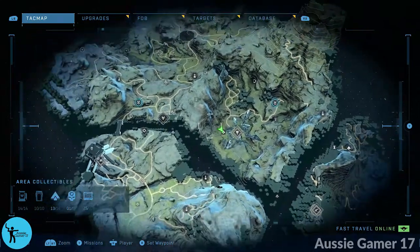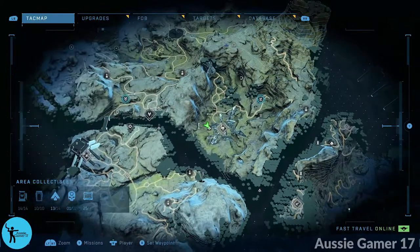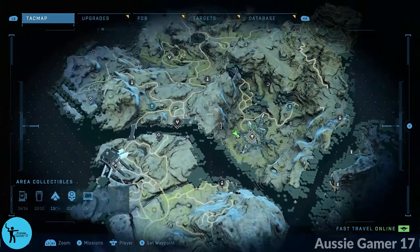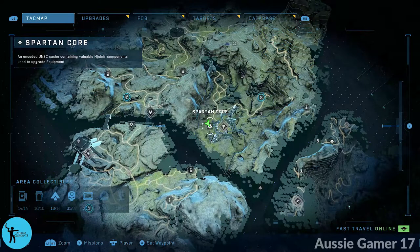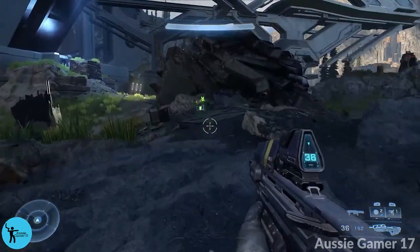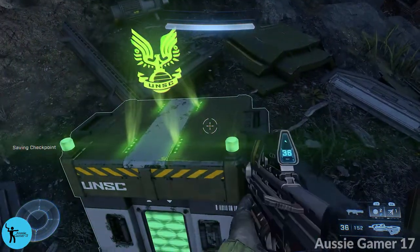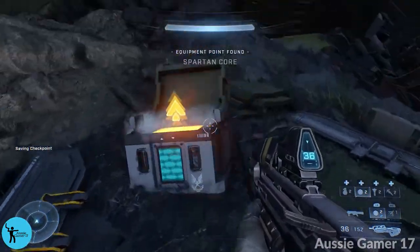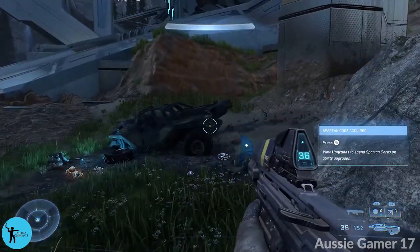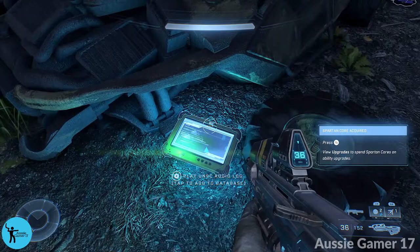Just north of that cave we're going to find our final two collectibles here, near the Spire. This Spartan Corps will probably already be marked on your map. This is a much shorter video — let me just grab these two collectibles. Straight ahead, next to this big wreck, we've got the Spartan Corps. Pick that up, and from the Spartan Corps head to your left. Find this wrecked Warthog and on the ground near the back of it is the final audio log of this area.